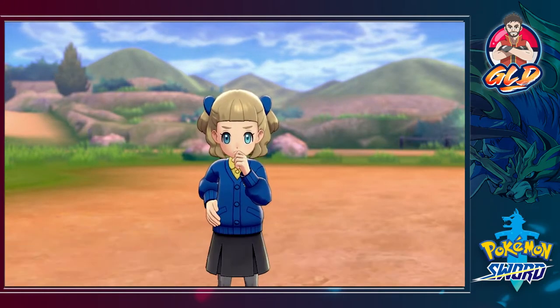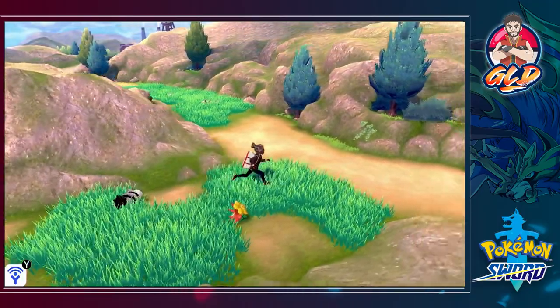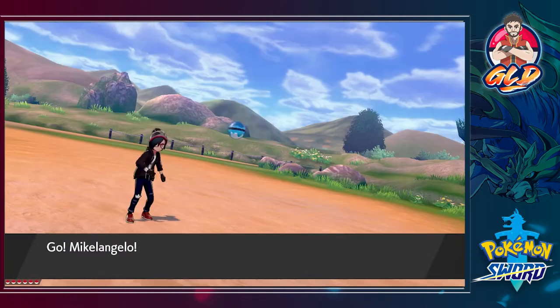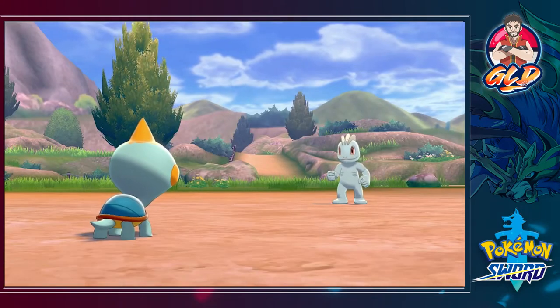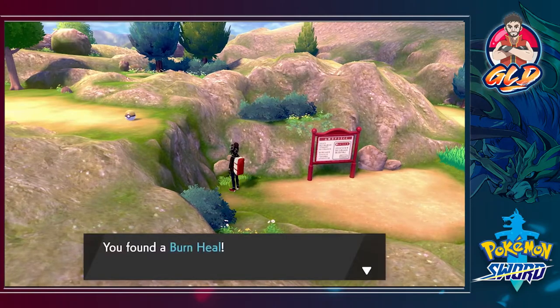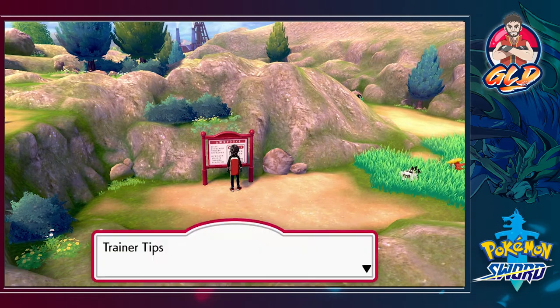Let's move on - there are quite a few items and Pokemon you can get here. One of these Pokemon is Machop, a very stable Fighting-type Pokemon. I mentioned early on I want to use a lot of native Pokemon, and I have a few in mind. We found ourselves a Burn Heal. We also get a trainer tip: 'You can set up a camp on routes and your Pokemon can earn experience points from camping. Try visiting other people's camps too.'